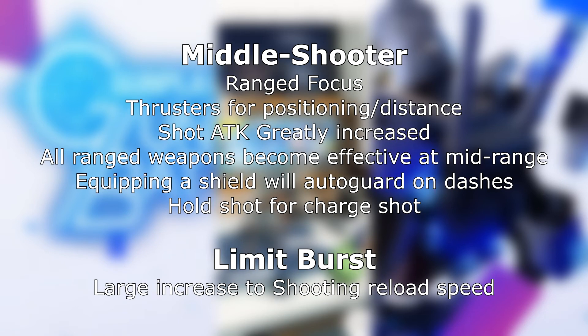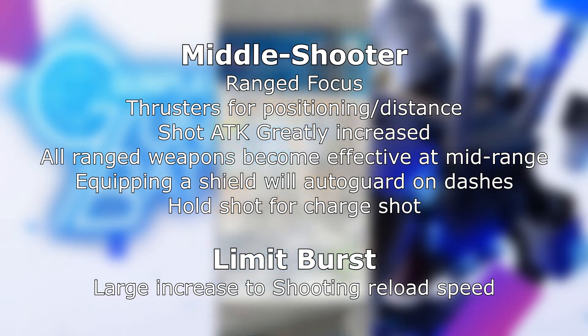Middle Shooter stays at a fair distance and fires its ranged weapon — imagine something like Outfighter except no melee. Your shot attack is greatly increased, all ranged weapons become effective from mid-range, and you gain a charged shot when you hold down the shoot button, and you guard during dashes. The limit burst for this job license is a large increase in shooting reload speed.